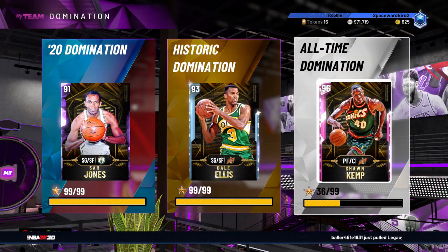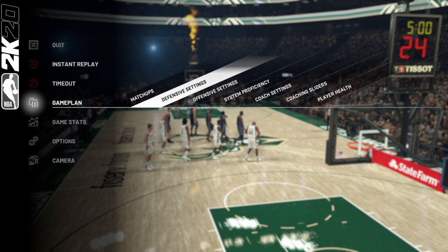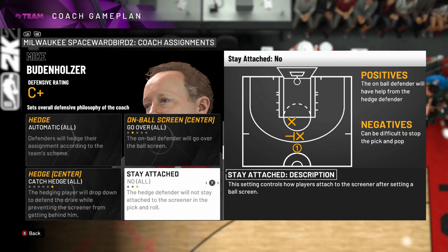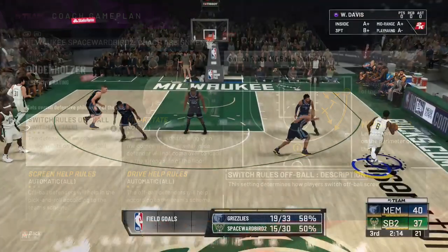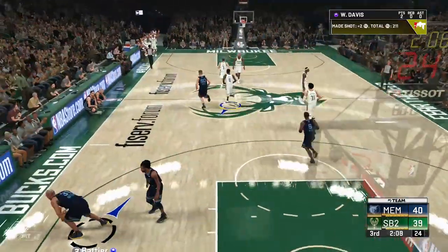If you're struggling with Historic and All-Time Domination — the CPU is on god mode — there are some defensive adjustments you can make to help. The ones I use I got from SamFamVid, and they work. My bigs are in better position to defend the pick and roll and they get more rebounds too. Here are those settings: on and off ball pressure to Tight, forcing direction to Baseline, on ball screen switching to Switch All, on ball screen center go Over All, hedge center doing a Catch Hedge All, Stay Attached to No All, Post to Three-Quarters Bottom, switch rules off ball do Switch All, we rotate to No, and screen help and drive help rules both stay on Automatic All. We'll include a link to SamFamVid in the video description below.